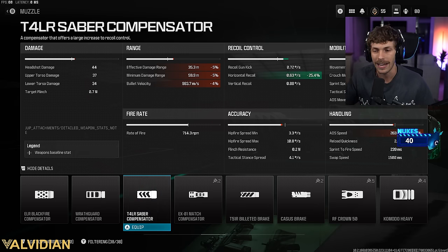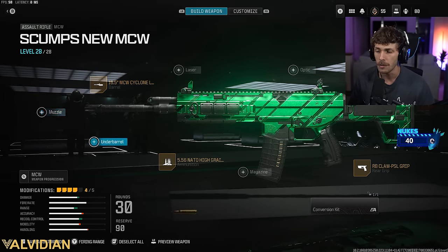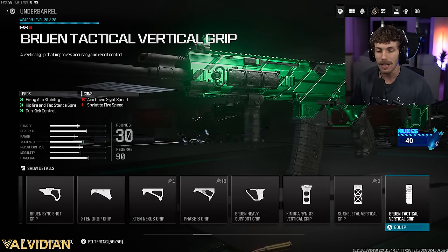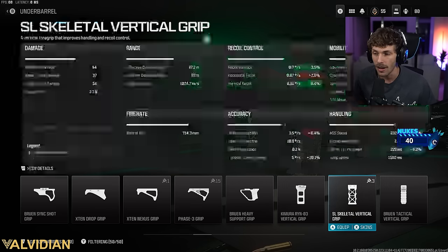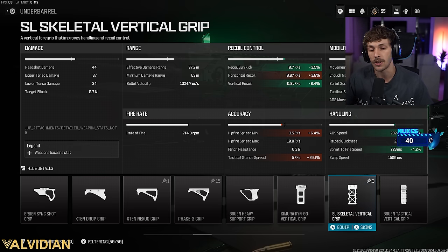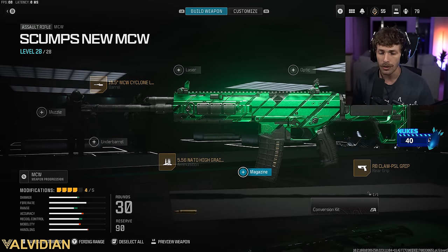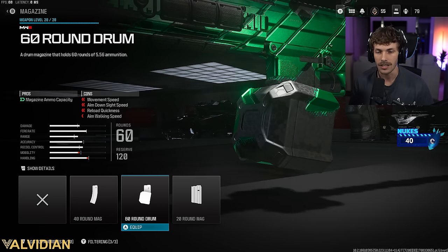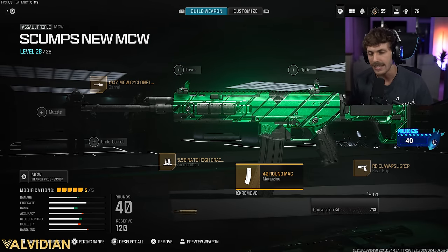Yes, we lose a little damage range with the muzzle, but we already have so much it won't matter. Another option for the underbarrel is the Skeletal Vertical, which adds mobility — ADS speed and sprint-to-fire increase — plus a lot of vertical recoil control, giving us a 6.5% ADS boost and about 4% sprint-to-fire. If you want more ammo, I recommend the 40-round mag; 60 rounds is a little heavy and 20 is too short, but 40 lets you spawn trap effectively.